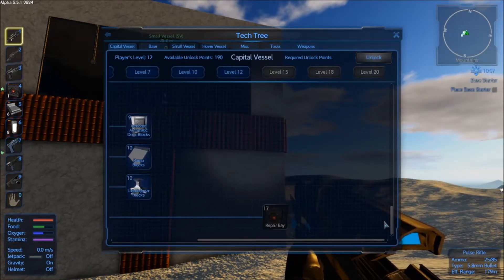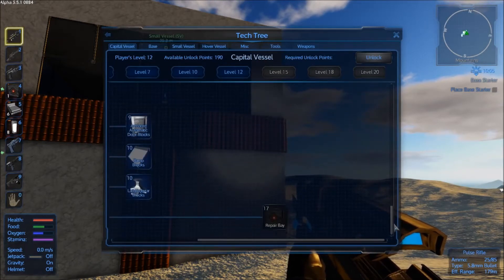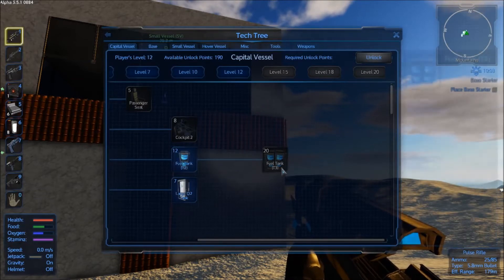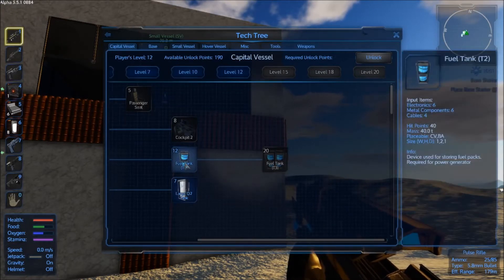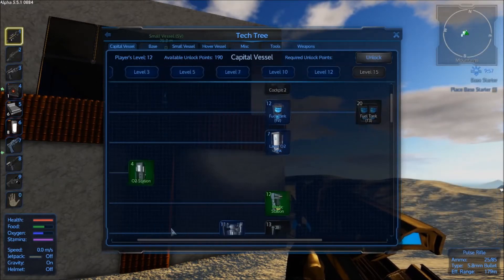One thing we can't access yet is the CV repair bay. But we should be in a position to start laying a design down, at the very least. We've got the higher tier fuel tanks and stuff, so that gives us a bit more space to work with. There's a limit on the number of blocks you can have now, and to get around that, instead of having two tier 1 fuel tanks, you have one tier 2 fuel tank. And there's large O2 tanks and all that kind of stuff.